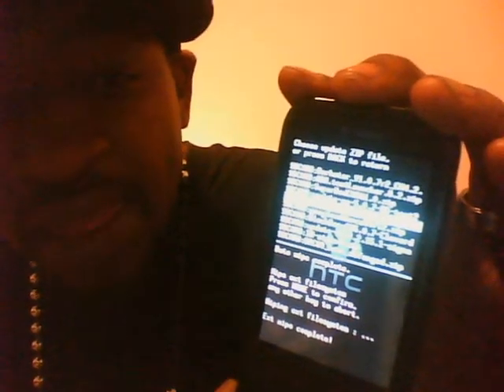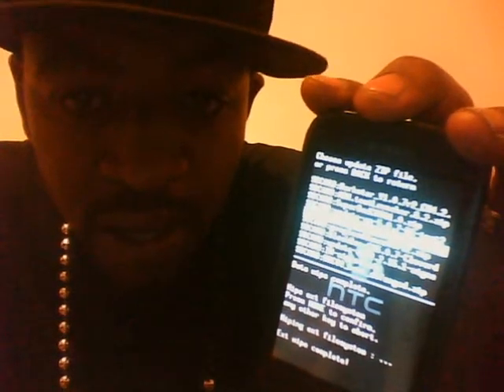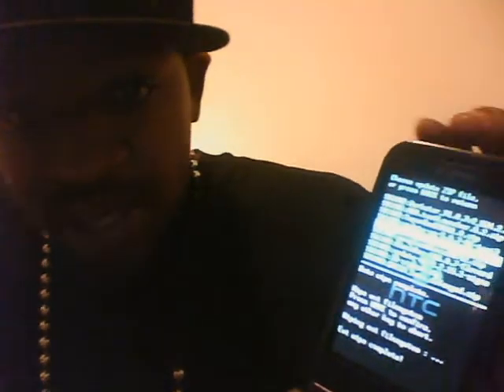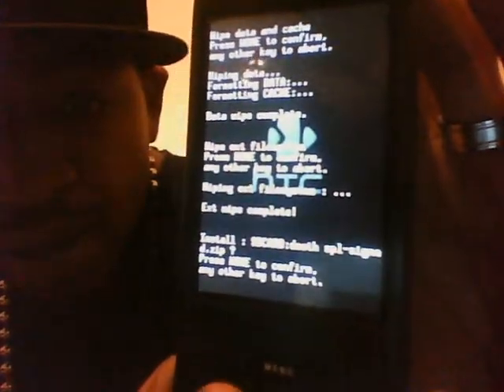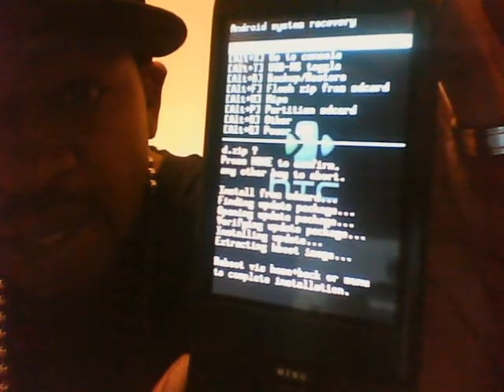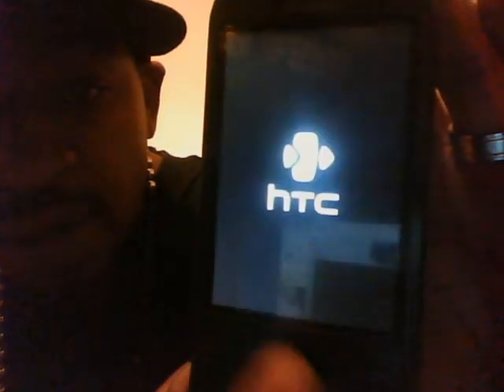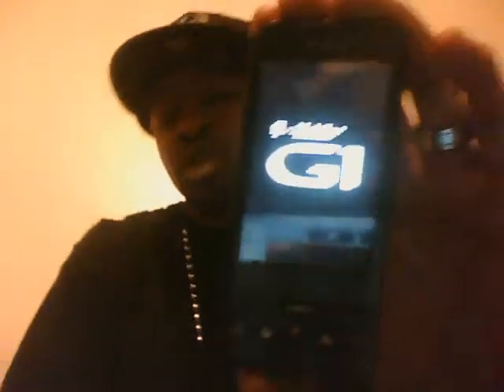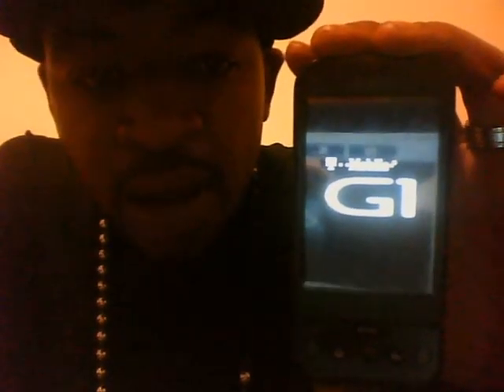If you do not have the Death SPL already installed on your phone, do so now. I'll show you what it looks like - you're gonna go to Death SPL, hit the home key. It says hit home and back to complete - hit home and back. It's gonna do this real fast, and then I'll go back to this. Let that load up and take it back to recovery mode.